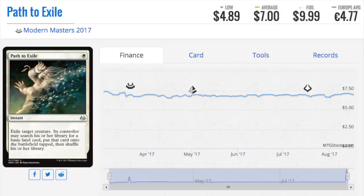Path to Exile is number one — it is the most played card in Modern. It gets rid of Death Shadow, it gets rid of Tarmogoyf. Creatures are very, very scary in this format, and it's the one white instant solution that solves pretty much all your problems.